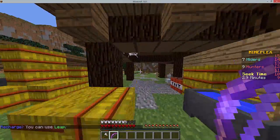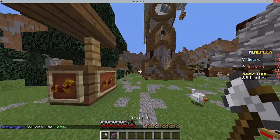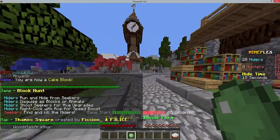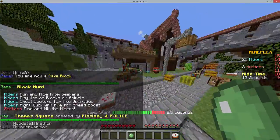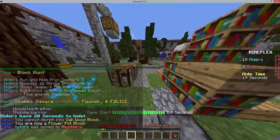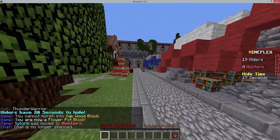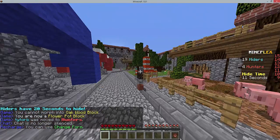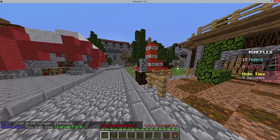Alright guys, we're back and we are in Thames Square. We're gonna play it safe and be a flower pot, because that did not go well last game and I don't want that to happen again. The flower pots were really weakened — wait, did they take that glitch away already?